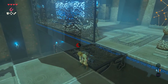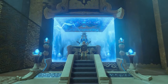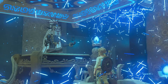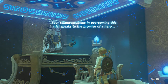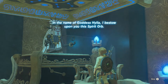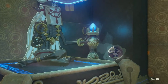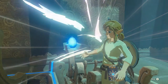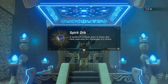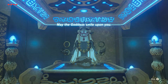Now safely land. Turn around. Walk towards the monk and then press A. Your resourcefulness in overcoming this trial speaks to the promise of a hero. In the name of Goddess Hylia I bestow upon you this spirit orb — a symbol of courage given to those who have overcome the challenges of a shrine. May the goddess smile upon you.